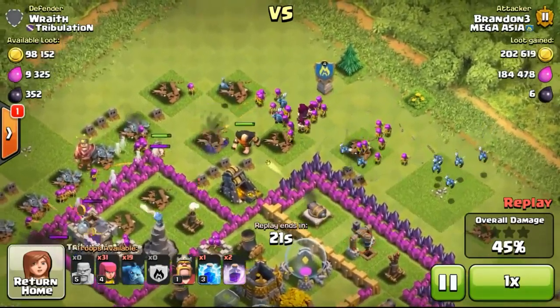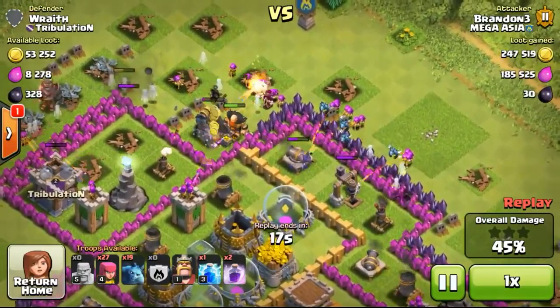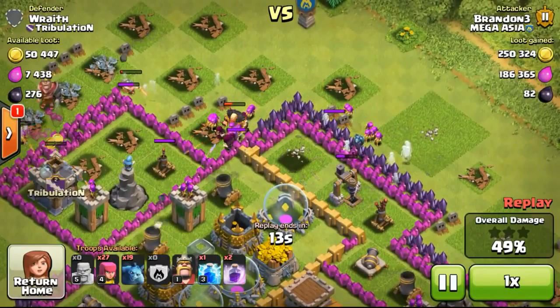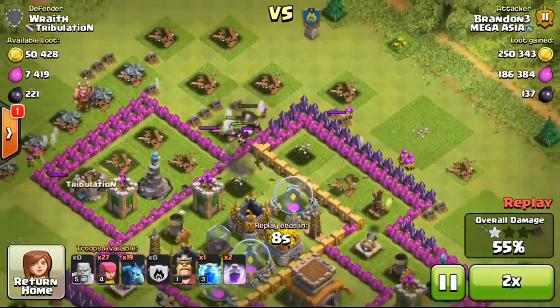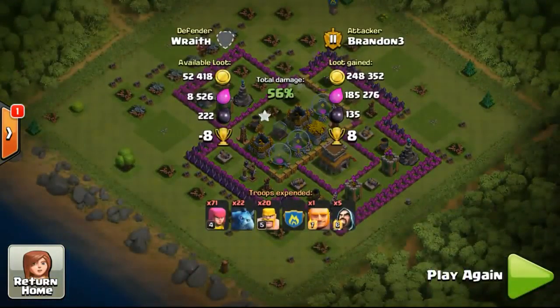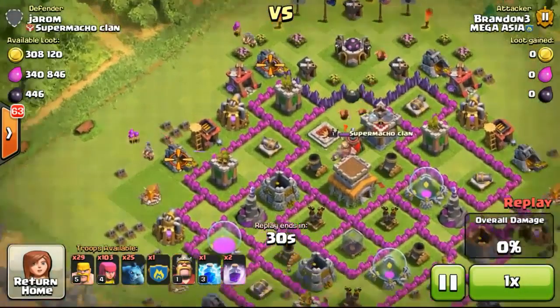Dropping my clan castle on the top which will make their way into the base. The wizards are going to back up the giant. The giant is just going to soak up damage from the mortar and archer towers. So now I've got 250,000 gold already. Some of the gold is inside the gold storages so I wasn't able to get all of them, but not to worry, we're going to go ahead with the next one.